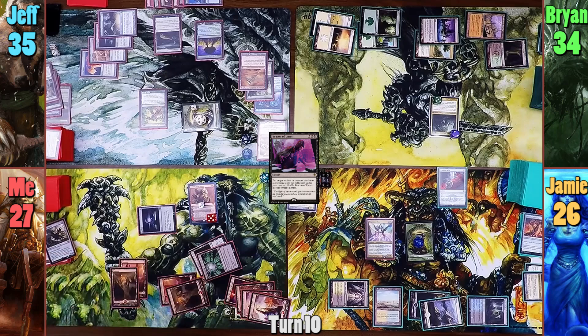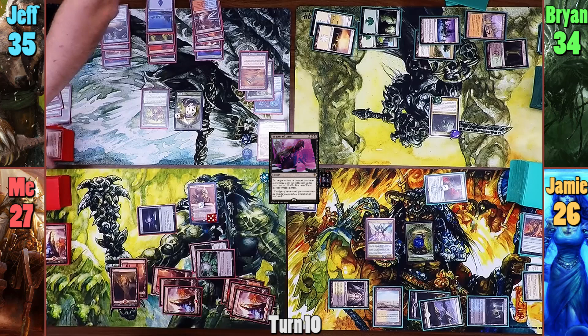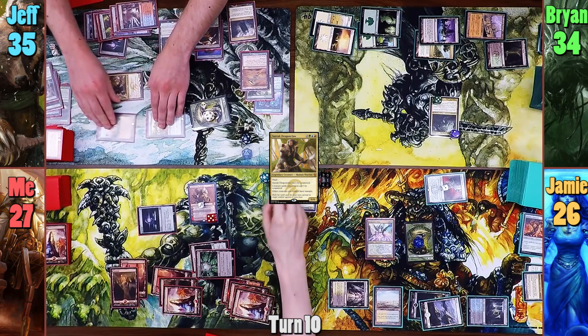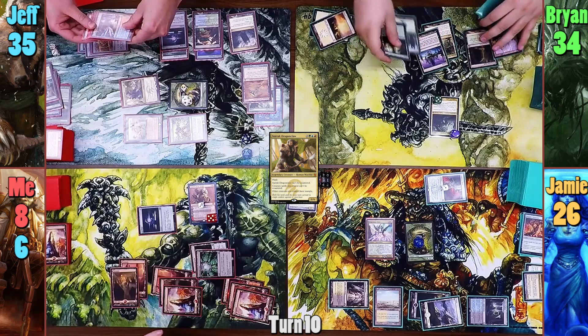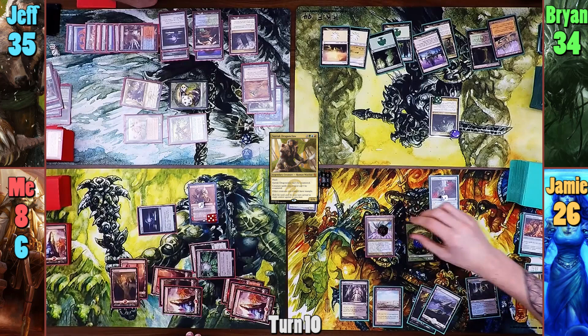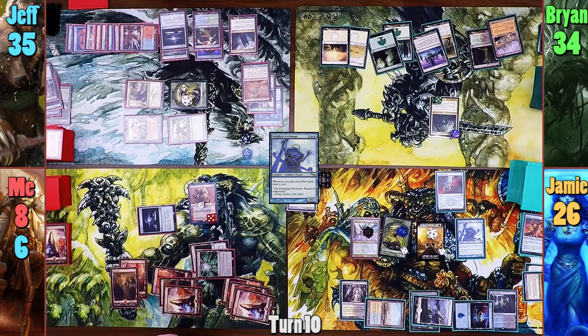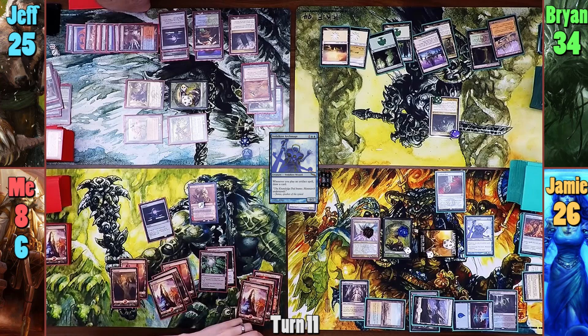Jeff draws for turn and reveals a Zealous Conscripts. He plays a Command Tower and his plants gain another +1/+1 counter. He then casts Genesis and brings out Surak himself. Moving to combat, Jeff turns everything sideways and points it in my direction. As a result, I drop to 8 and Jeff passes. Brian untaps, draws for turn, and passes. Jameson makes an Avenger of Zendikar copy on his upkeep, gaining 5 more plants. He then plays an Island in his main phase, giving all of his plant tokens 2 more +1/+1 counters. He then casts a Vdalken Archmage and moves to combat, swinging the 5 tokens from last turn at Jeff for 10. I draw for turn and uptick Duretti, discarding 2 of my Tron lands because mana isn't going to help me now. I then cast Nevinyrral's Disc, followed by Wheel of Fortune.